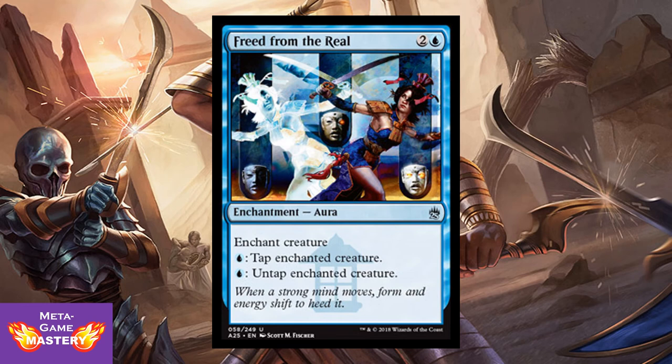Here's the last piece of our infinite mana combo — Freed from the Real. It's 3 CMC, 2 colorless and blue, Enchantment Aura, enchant creature. Pay 1 blue mana to tap enchanted creature, or pay 1 blue mana to untap enchanted creature. Not only does this turn anything into a Horseshoe Crab, but you put this on Arbor Elf, target a land with Utopia Sprawl on it, tap that forest for green or blue, and then spend that blue to untap Arbor Elf — you get infinite green mana. That's right, this is an infinite mana combo at common and uncommon in limited. Awesome!